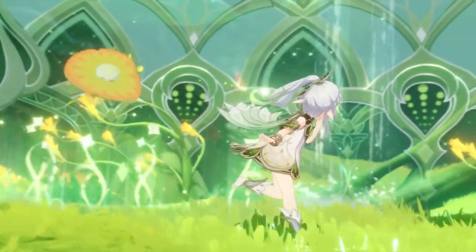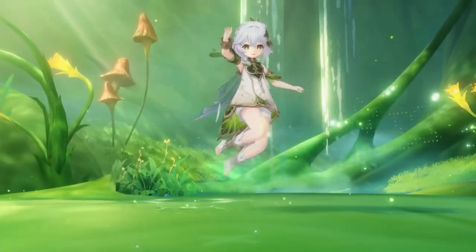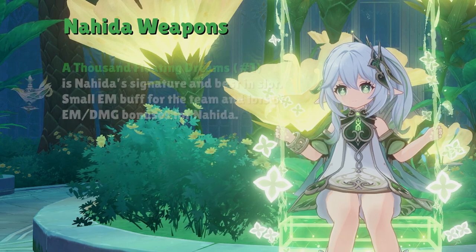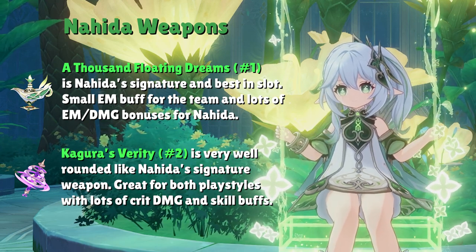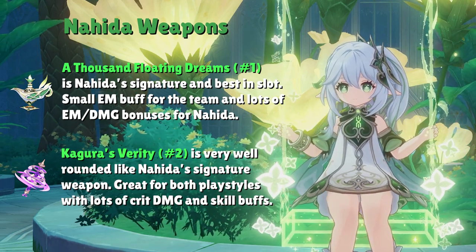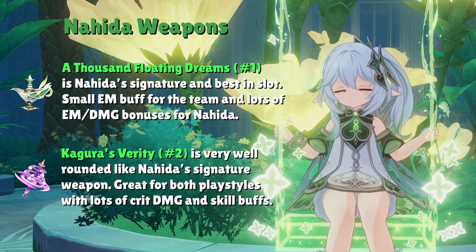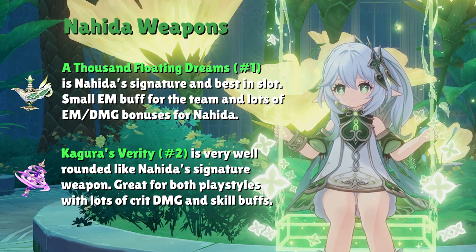Weapons suffer from the same complications as Nahida's artifact stats — your options can change depending on whether she's off-field or on-field. Nahida's top two options are her signature weapon A Thousand Floating Dreams, the biggest EM stat stick available that also gives damage bonuses and a small EM buff to the party, and Kagura's Verity as a close second, which synergizes extremely well with her second Ascension talent, giving her elemental skill a ton of Crit Damage and even more damage bonuses.